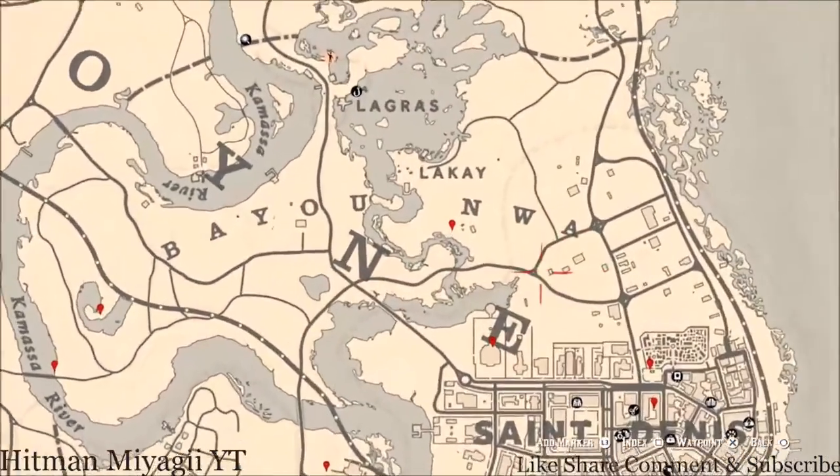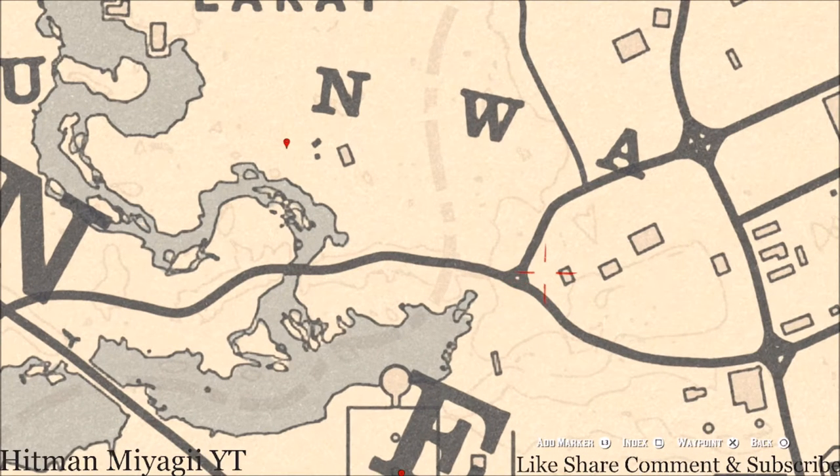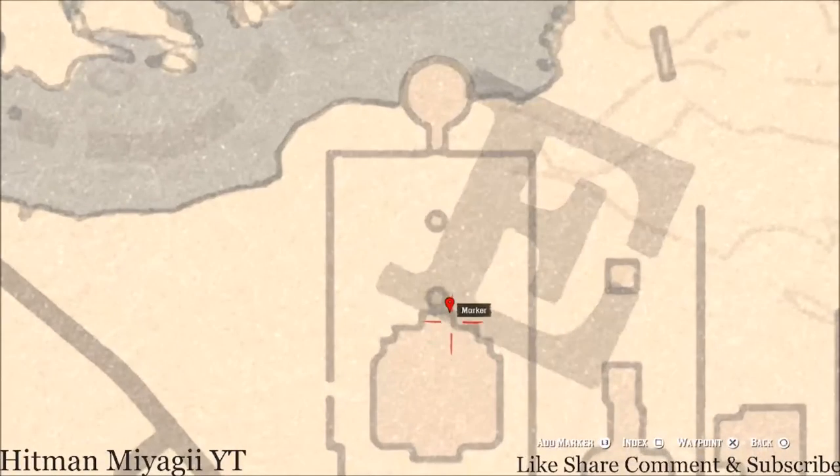Let's bounce back over here closer to this house — there's a barrel over here in this area, right in this little corner. On top of that barrel there's an Eight of Pentacles tarot card right at this location.